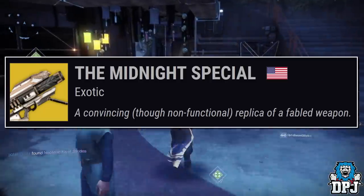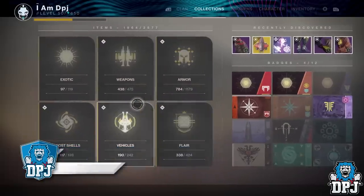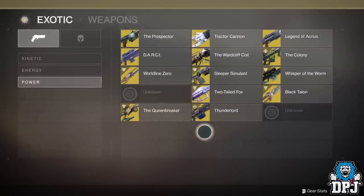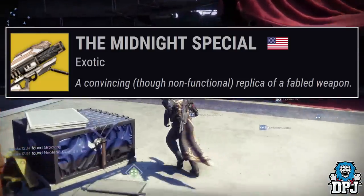What are Bungie playing at? Now, we do have a slot within the heavy section of exotic weapons which at the moment I don't think we know what this is. Is this this weapon? Well, I do not know. The description of it makes me feel like this is some kind of troll put in place by Bungie for everybody who has been datamining the game, or it could even be an early April Fool's joke — April is basically just around the corner. A convincing, though non-functional, replica of a fabled weapon. So, is this some sort of cheap knock-off exotic which doesn't offer wolfpack rounds? Is this an exotic which you slot into that power weapon slot but doesn't function? Is this a Gjallarhorn which fires some kind of poppy pack rounds? Or is this, like I said, a joke by Bungie, or something we will see come April Fool's?